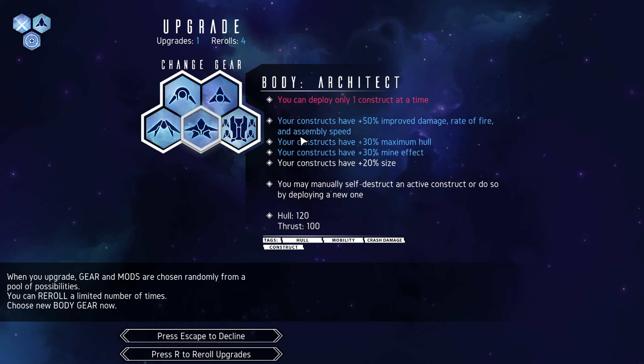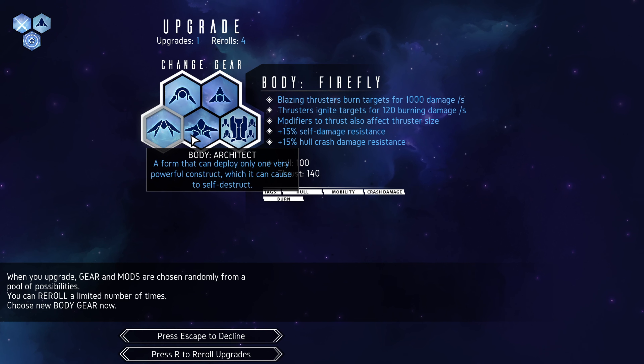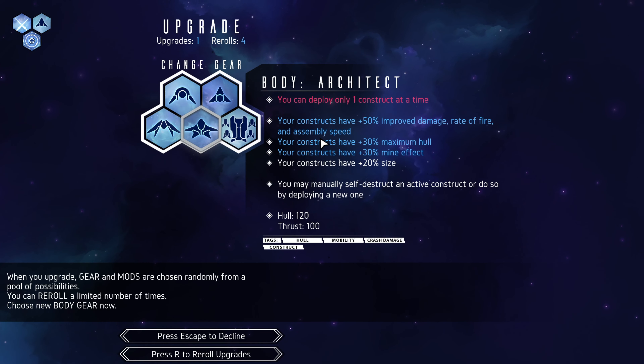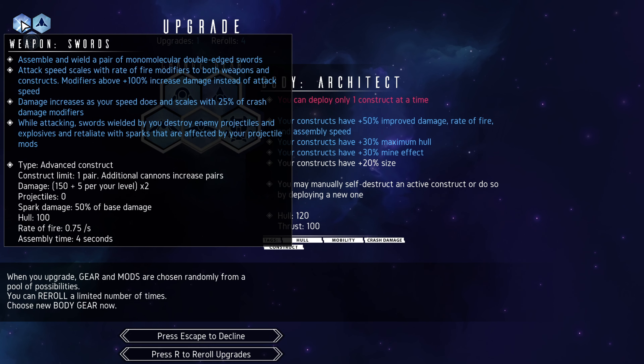Architect! You can only deploy one construct at a time, but your constructs have 50% improved damage, rate of fire, and assembly speed. Your constructs have 30% maximum hull and mine effect, and constructs have 20% size. Now — do the swords count as constructs? Yes, it is a type of advanced construct. So doing this, they have improved damage, rate of fire, and assembly speed.